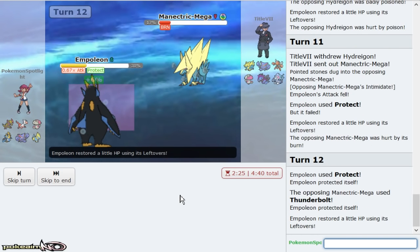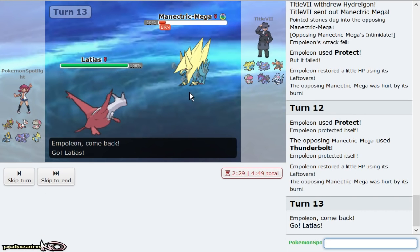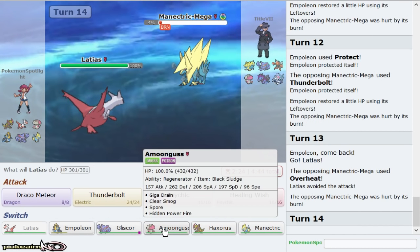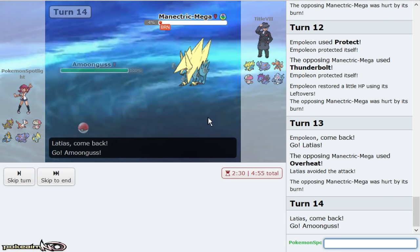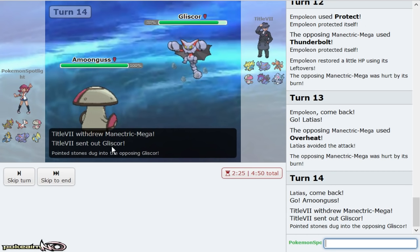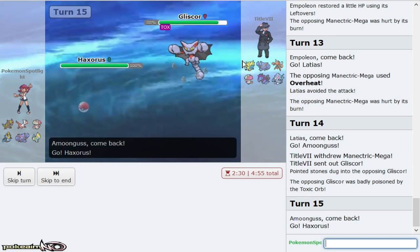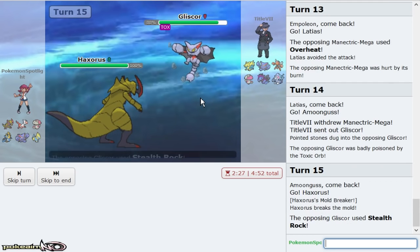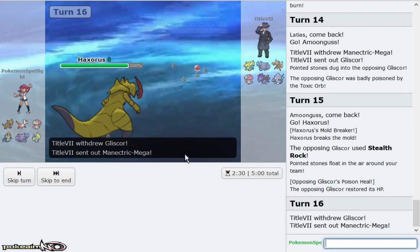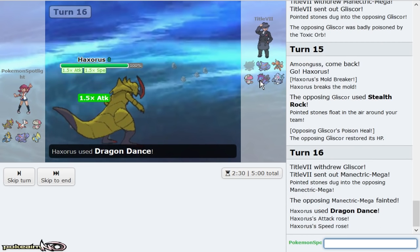Go ahead and give me my Protect — that boy has one turn left. I'm going to keep Amoonguss alive just because my Scarf Latias comes in anyway. It looks like he missed. I'm going to go Amoonguss right now — I don't want him getting in Scizor for free. Also Amoonguss won't die to anything. That's Gliscor, so it'll go down to the next attack. I'll get a Dragon Dance now — I think this is the opportunity.